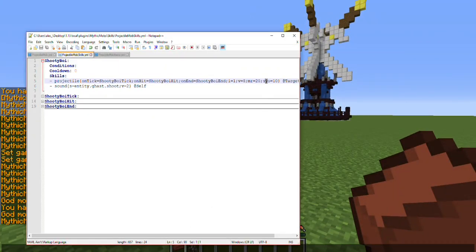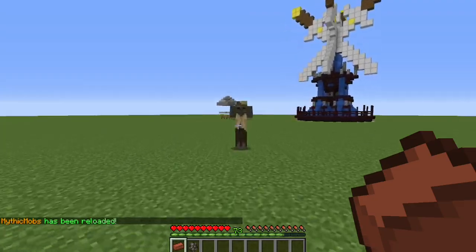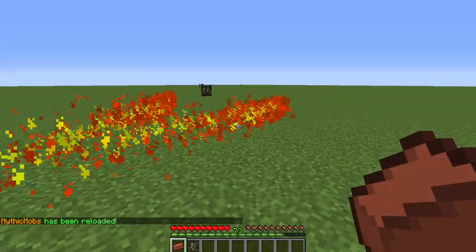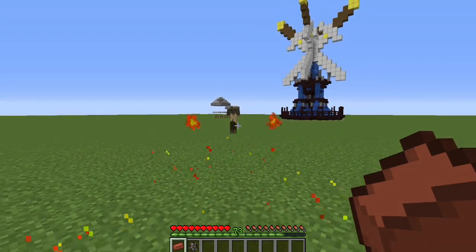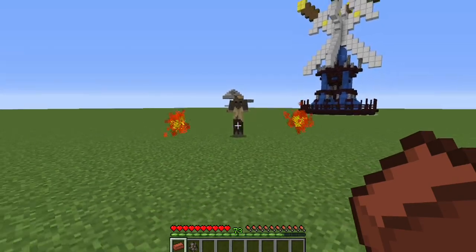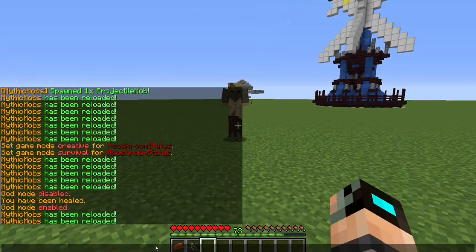Next is Starting Side Offset. I'll change this to 3 and duplicate the string, setting one to negative 3. So what we have is some sort of X shape going on. It starts off on both sides of the mob — 3 to the left and 3 to the right — but it still targets my location. If I back up, it just goes right around me. The odds of dodging aren't as likely if you're running toward the projectile, but it crosses and continues until the end of its life. This can make for some very cool projectile skills.